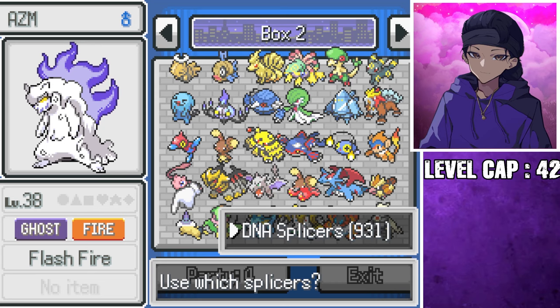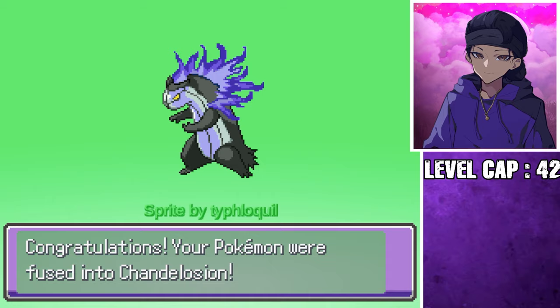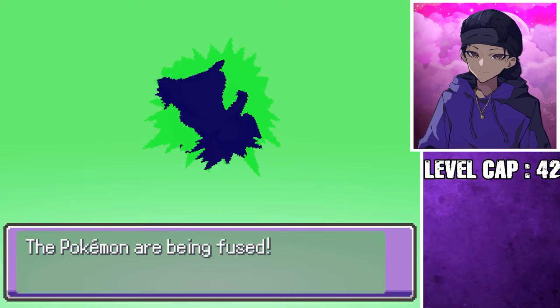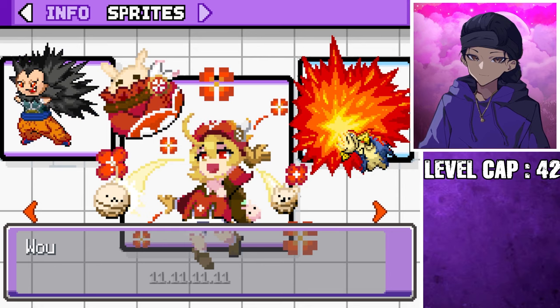We need to unfuse Typhlosion and Litleo. Then we can fuse Typhlosion again with Chandelure. Here we go — the final evolution, finally. One whoopee boy to rule them all. Oh my God. Okay yeah, there we go — this is more like it. I wonder what happens if I fuse these two together because they'd be pretty good on a Sun team. Typhkot — frickin' bursting with energy. They've got a Dragon Ball and a Genshin Impact reference. I'm gonna have to pick Klee — I have to use Klee.